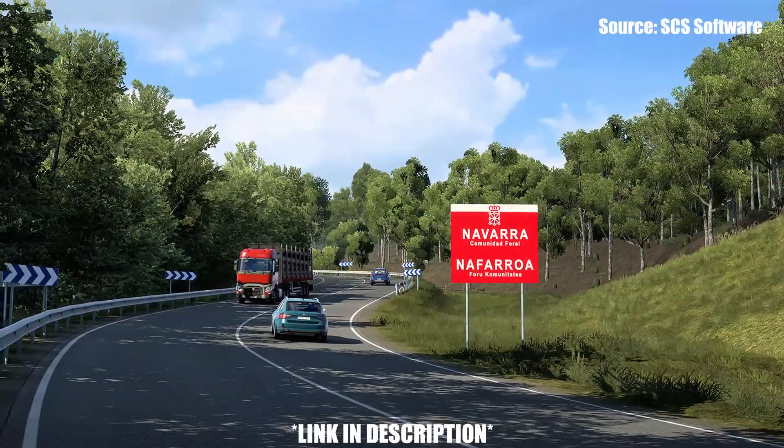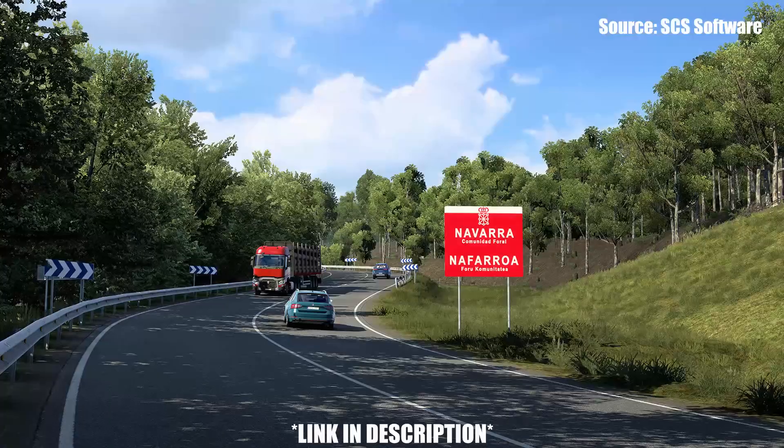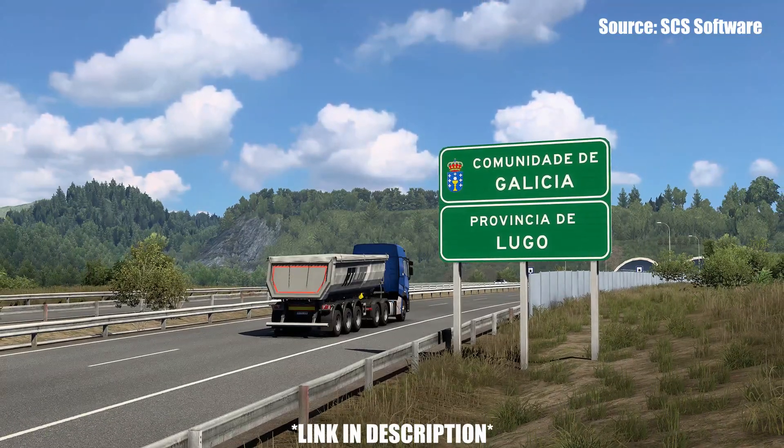One of SCI Software's amazing map teams have been hard at work designing these familiar green and red regional signs that can be found across the Iberian Peninsula, with the end goal to bring more realism to the map and help you navigate the DLC.